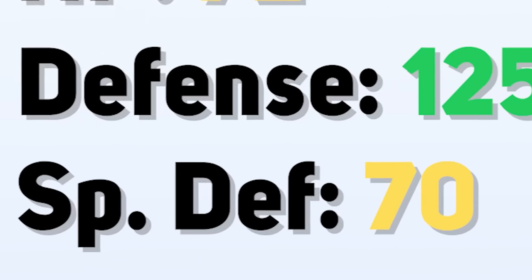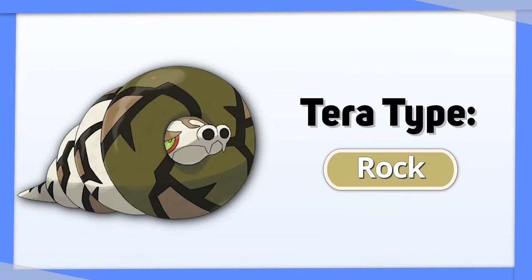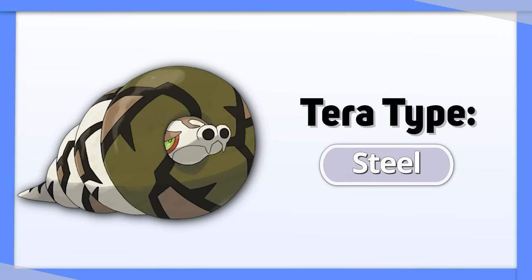Sandaconda's defense is fantastic, but the same can't be said for its Special Defense. Have it Terastalize into Rock and take advantage of your Sand Spit ability — you've got yourself a tank. Tera Steel is a better overall type that gives you fewer stat interactions.